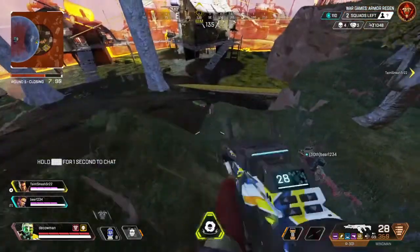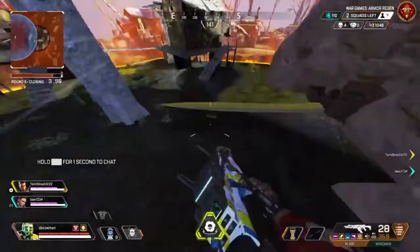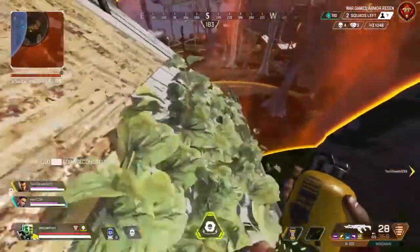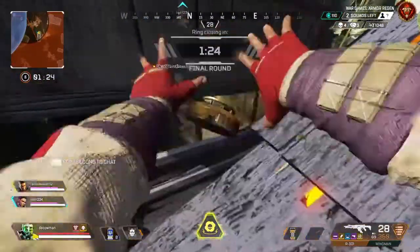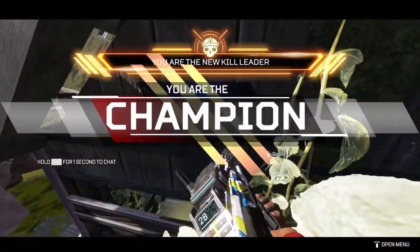Tip number four is that you can use your ultimate to flush enemies out of a building if they're camping. As you can see here, there's an enemy inside this building, and if you throw your ultimate in — like through a crack in one of the buildings in King's Canyon — they'll get stuck in it, take a ton of damage, and you can beam them and kill them instantly, just like in this situation.